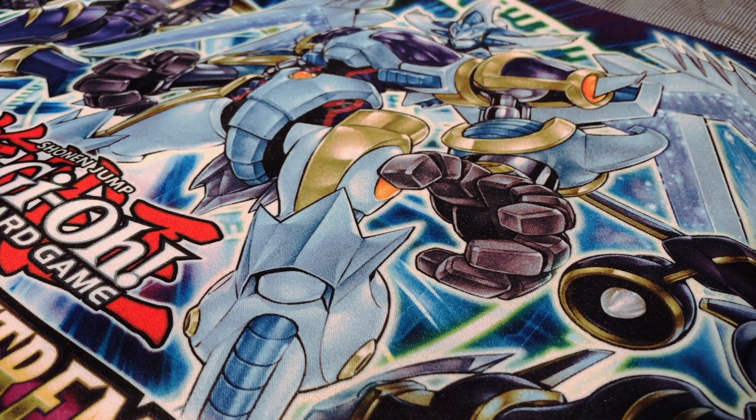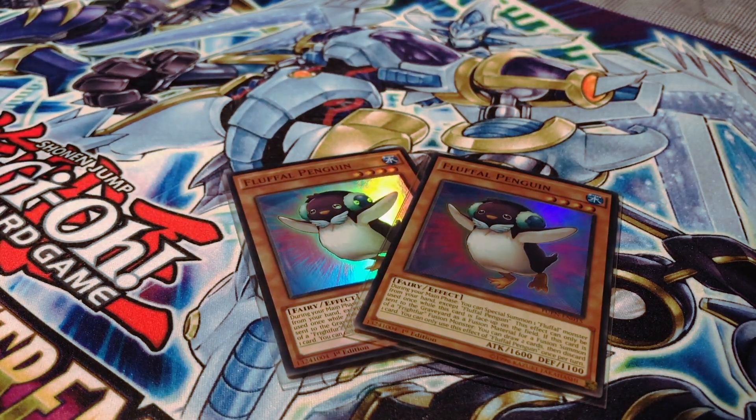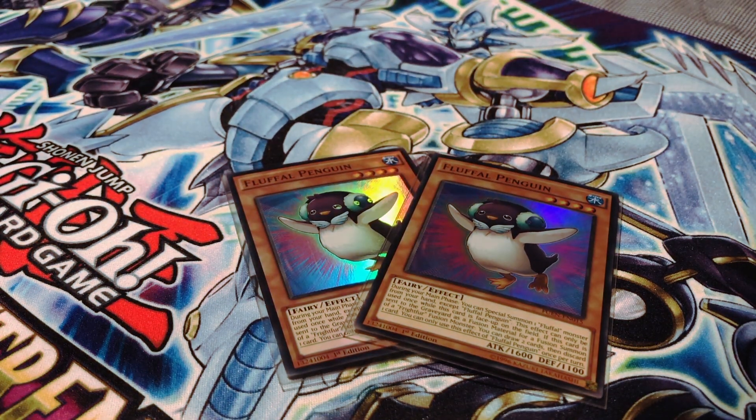One of the brand new cards from the Fusion Enforcer set — I am running two copies of Fluffle Penguin. You are mainly going to use this card for the additional draw power that it provides when you use it as fusion material, which definitely helps this deck make more aggressive plays a lot faster.